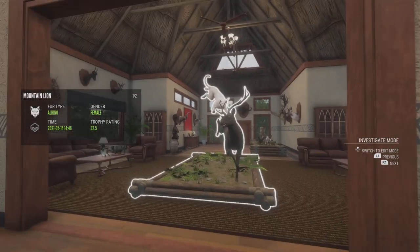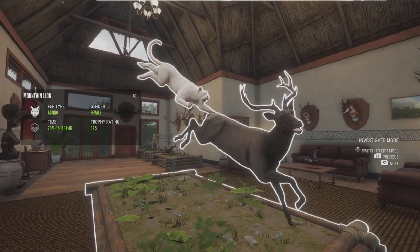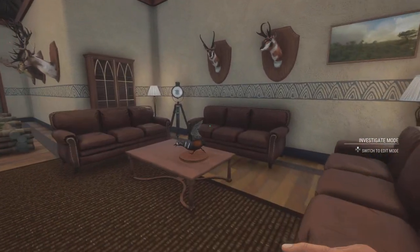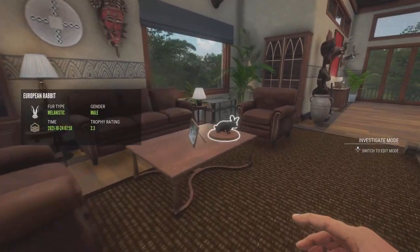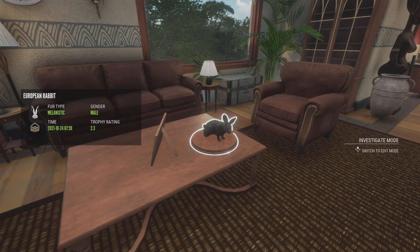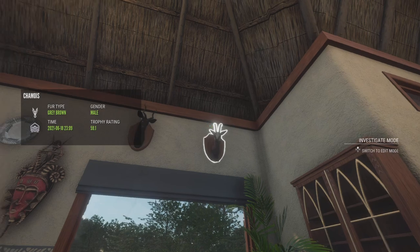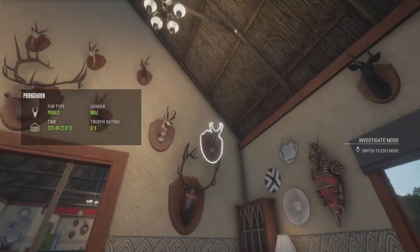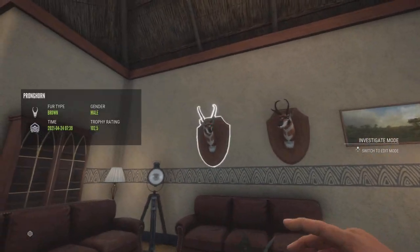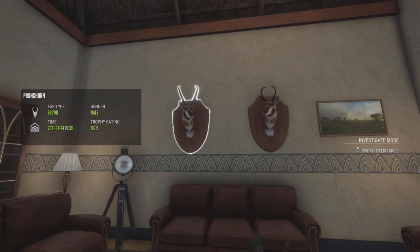Coming to this room — definitely one of my favorites. Starting off, we have our Melanistic Roosevelt Elk, which is a product of our Jackrabbit Grind, and then an Albino Female Mountain Lion. I have a Diamond Harlequin Duck there, and a really, really big, almost Diamond Melanistic European Rabbit. Up here we have a Melanistic Gold Kudu, one of my two Diamond Chamois. Then we have our three Diamond Rocky Mountain Elk — all Bighorns — and two Diamond Pronghorns, each with some of the highest scores you can get for that rack variation.